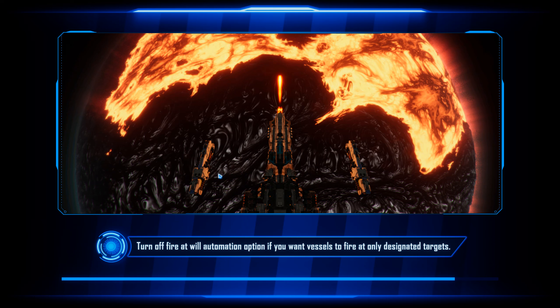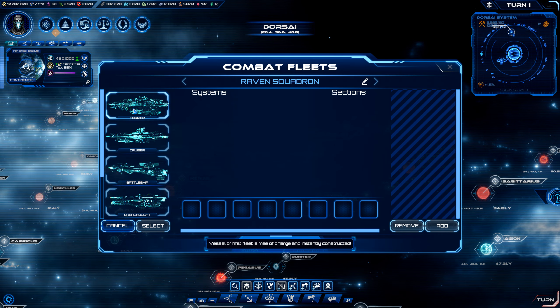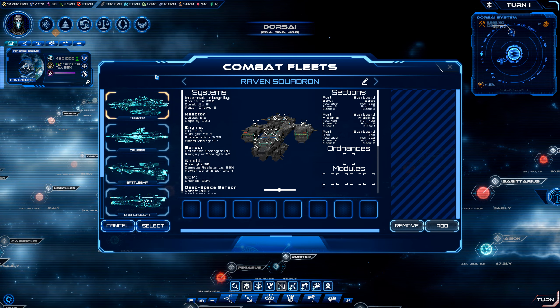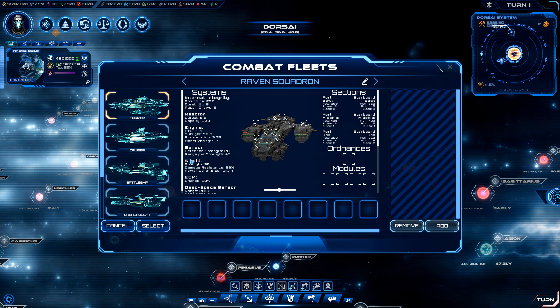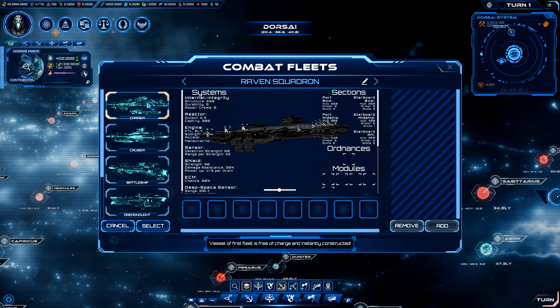If you haven't already noticed, there's a lot of blue in this UI, and that takes some getting used to. I think there should be maybe some different colors added, but I don't really have any real issue with the UI other than it's a lot. And I still haven't quite figured it out. So you're given the option to create your own starting combat fleet. The tutorials are on there, and I turn them off because honestly I can't read that much text in a video. Basically you start with the ability to create your own master fleet.